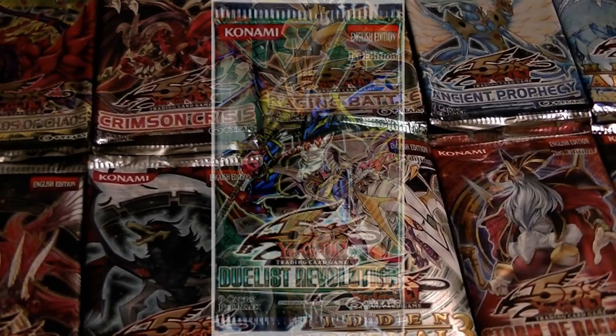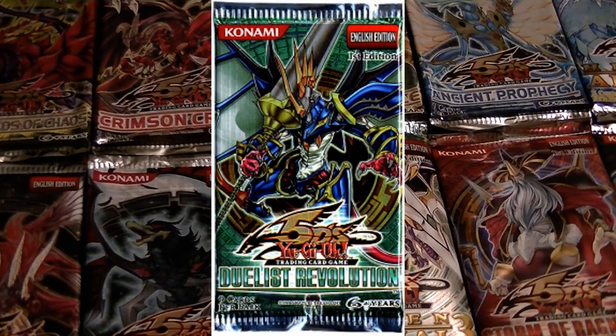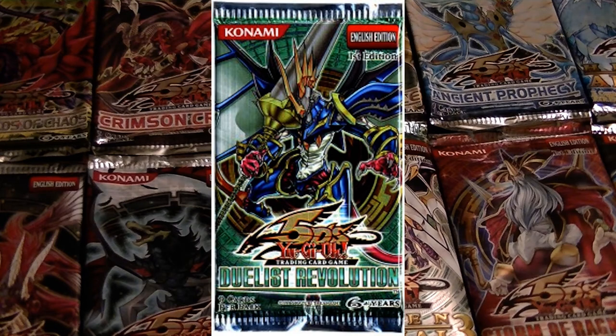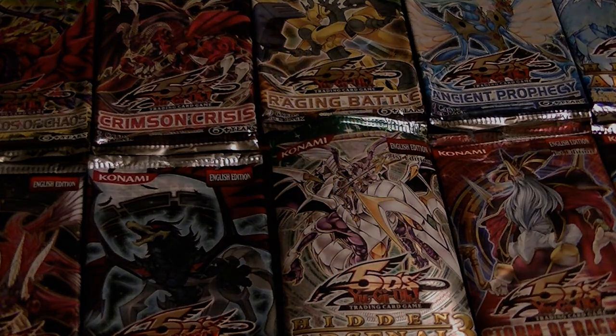The 38th pack was Duelist Revolution, and it introduced fusion monsters that require a synchro monster as their fusion material monster. It introduced the Scrap archetype, and included further support for Watt, Naturia, and Amazoness archetypes. It also had a great number of beast-type monsters from Yu-Gi-Oh! 5Ds.